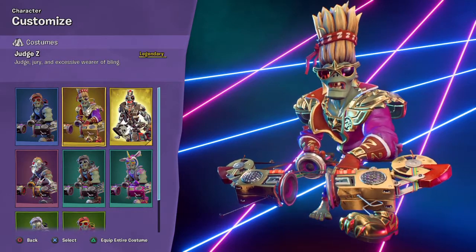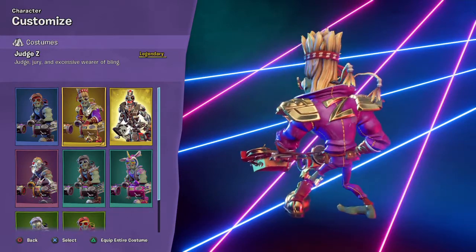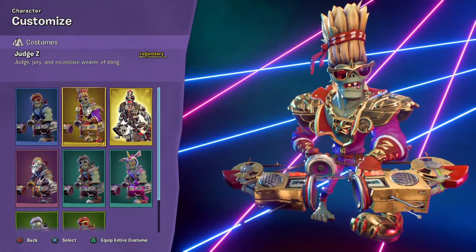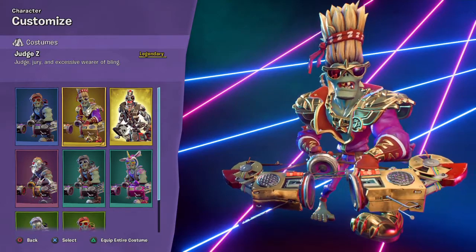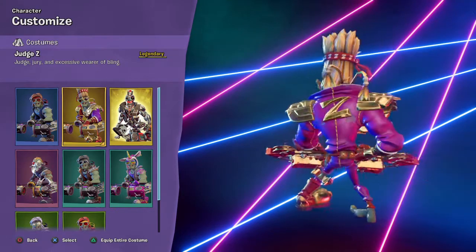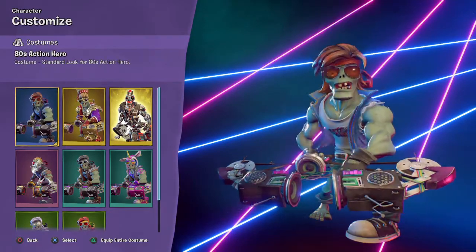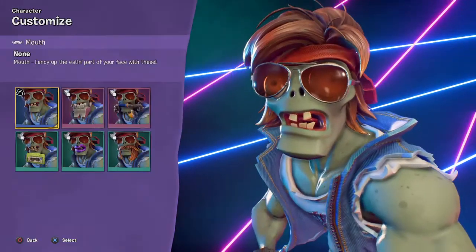Next up you have the Deluxe Edition Judge Z — judge, jury, and excessive wearer of bling. He comes with a chickpea for a deluxe. His hair is what drives him back — it's like one of those cornrow fields, except on your head. Other than that, you just got purple and gold, which is not too bad. Anyway, enough of that — time to get to customizations.